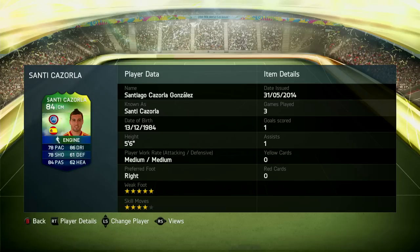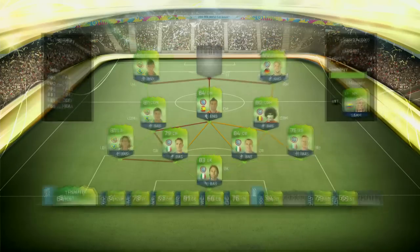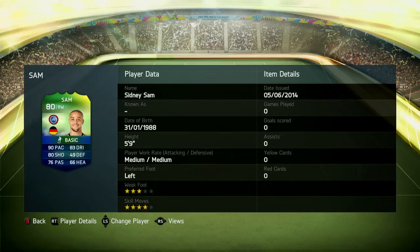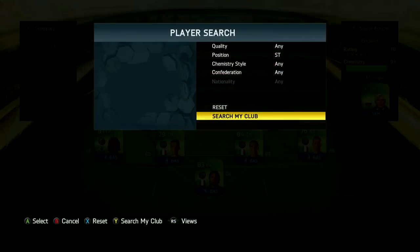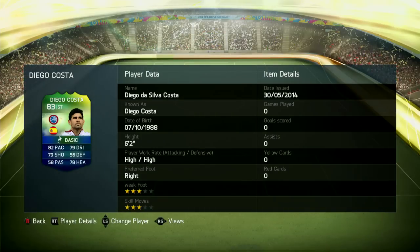The team is shaping up nicely. We've got Santee at centre attacking mid, Fellaini at CDM, and Paulinho at the other centre defensive mid. Santee is insanely good — 90 pace, 80 shooting, 83 dribbling, four-star skills; he's crazy good on the World Cup game. You can see Neymar on the left-hand side too. The striker we're throwing in is Diego Costa — I really like him on the normal all-time team. He's very strong, good heading and shooting.